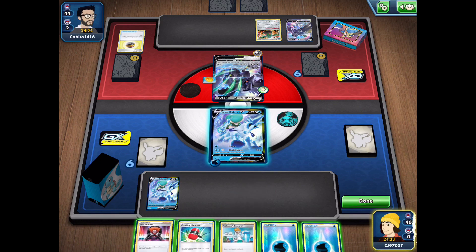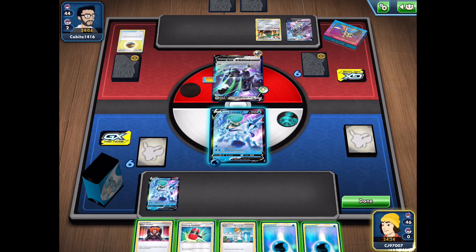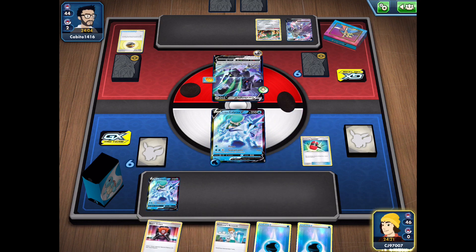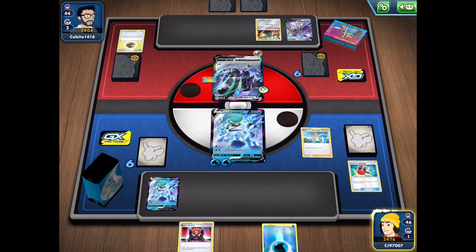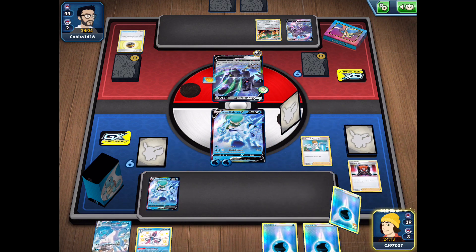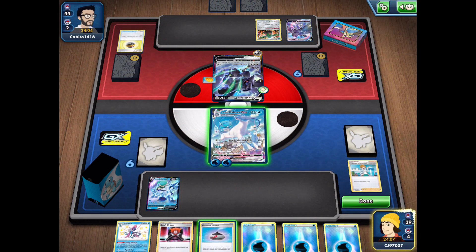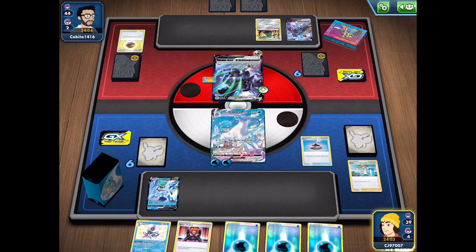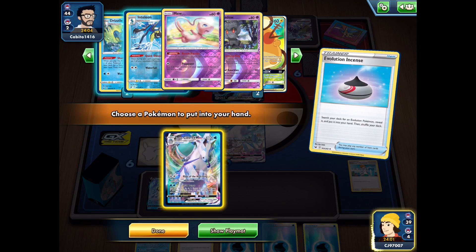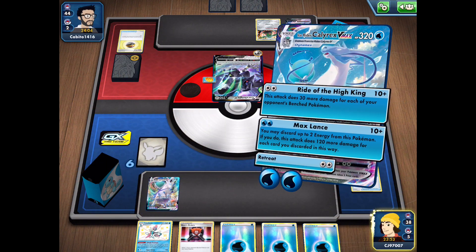Interesting that my opponent chose not to attack — they could have done 60 damage with our weakness but opted not to. We get the opportunity to use a Crushing Hammer, attach, and go for the Professor's Research. If we get the VMAX we could easily just take a knockout on this Corviknight V, and that is exactly what's going to happen. We don't have much else we can do, so I'll use Evolution Incense to get the other VMAX and thin the deck.